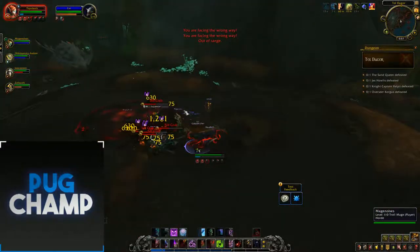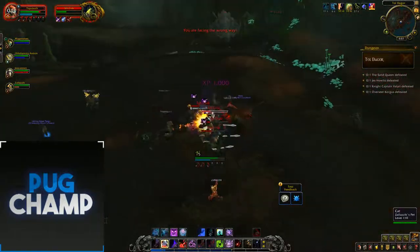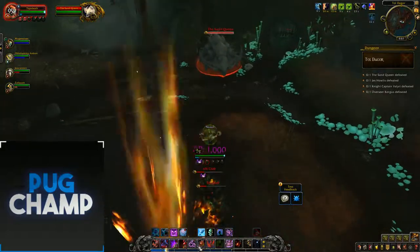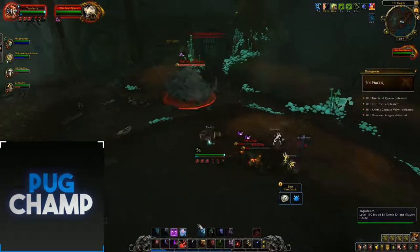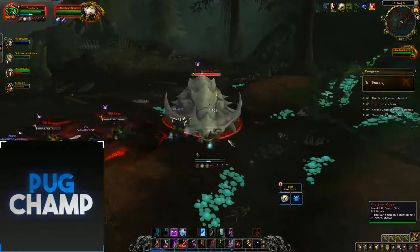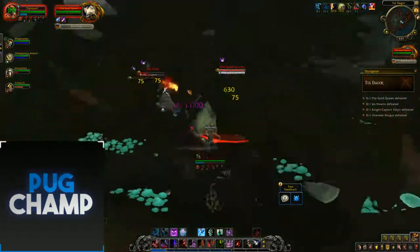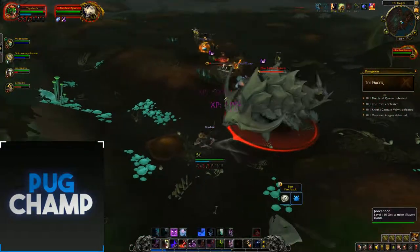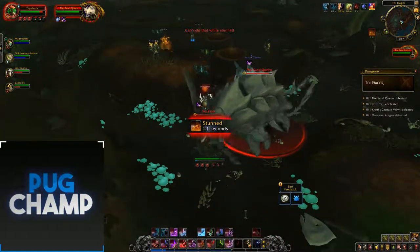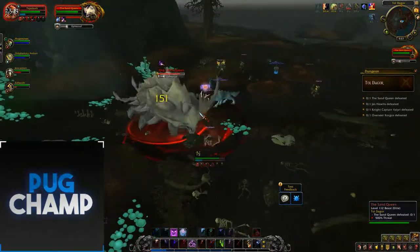Quickly in the Death and Decay — just getting ready to pull the boss now. These ads will die. If I remember correctly, the boss does a spray in the direction it's facing, so just get ready for that. There's a sand trap mechanic — he does things on the floor. I'm just going to stand on top of it to see what it does. It stuns me, but I'm just clearing the room so it's fine.